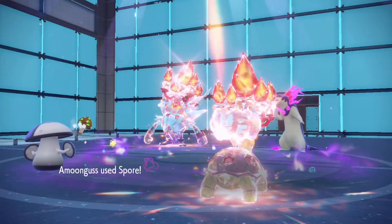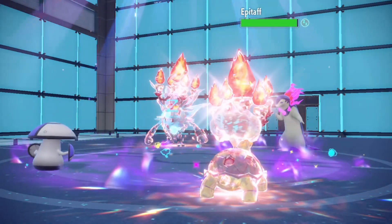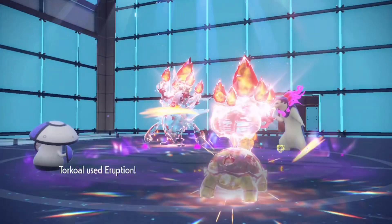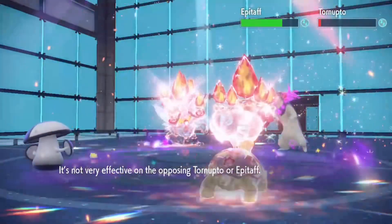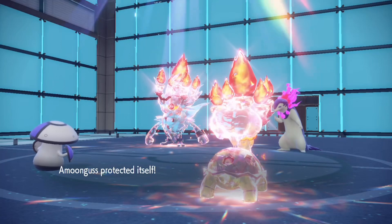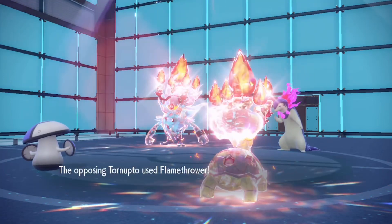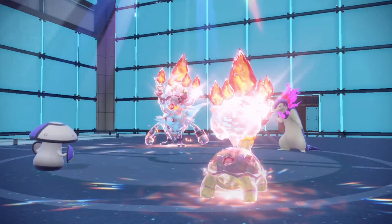My opponent switches into a Fire-type and I put that to sleep. That makes it even harder because it's Fire terrain — I've got two Fire-type Pokémon using Eruption. It was in the orange zone and I still couldn't delete it. That's just ridiculous. It woke up — good thing I used Protect there.